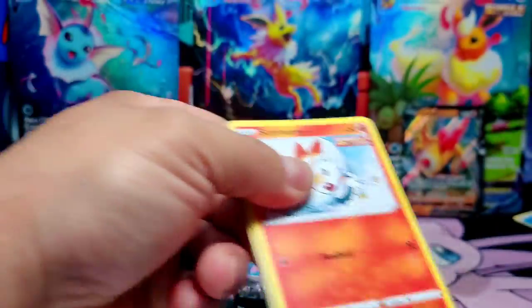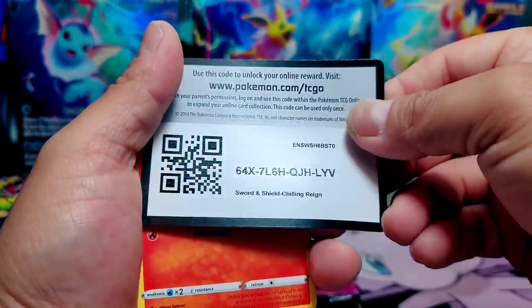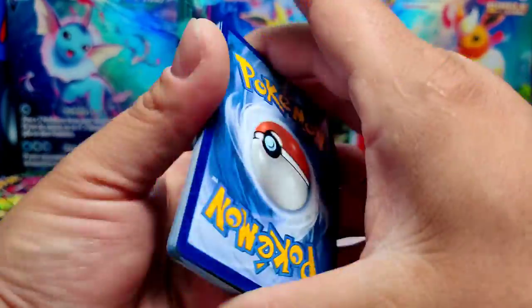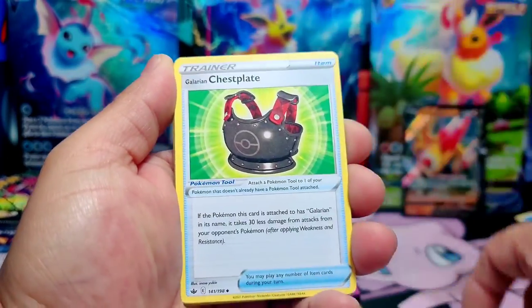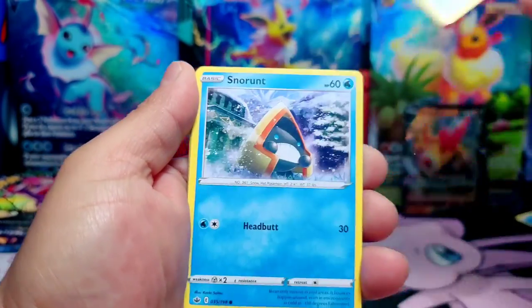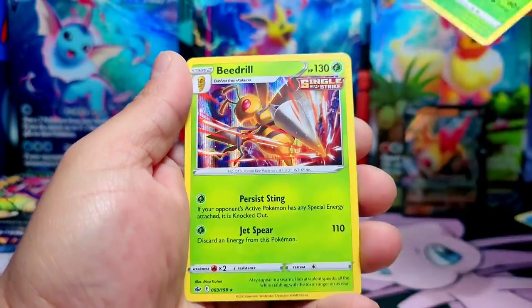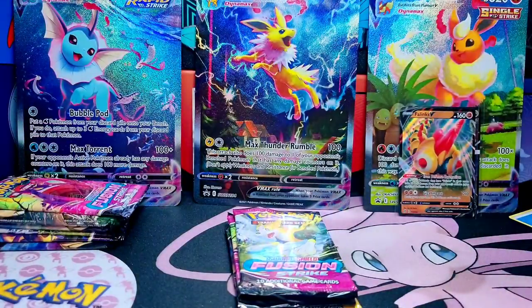Chilling Reign is next. There's the booster pack, here's a code card, four to the front. Water Energy — nice, to the corner. Scolipede, Snowbird, and a Beedrill — Holo hit! Nice.